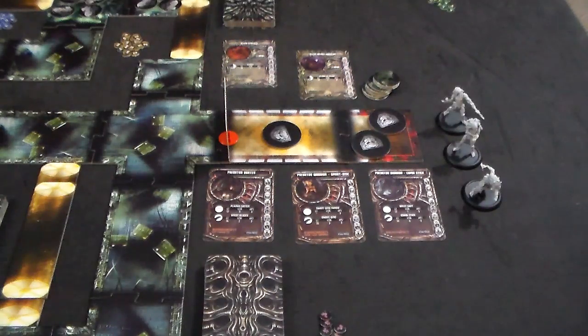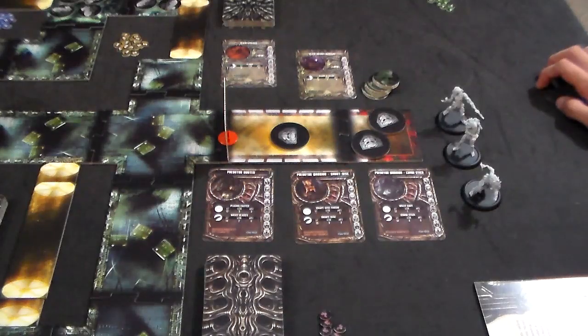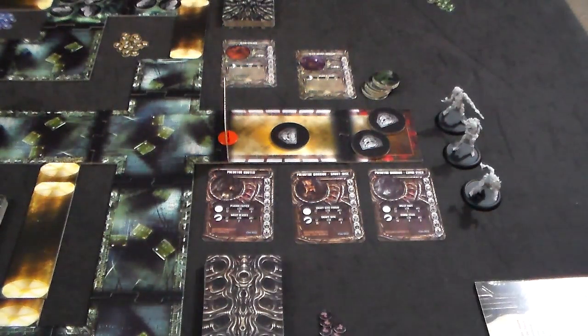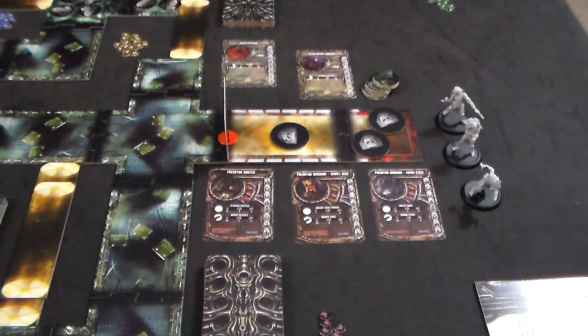Let's say the predator player has initiative. The predator player will initiate their turn by nominating one of their models to activate. The predator player activates a model and can perform two actions with that model, with no two actions being the same. There are two types of actions: general actions, which cost one point, and extended actions, which cost two points. General actions include moving, shooting, close combat, interact, sentry, and pass.